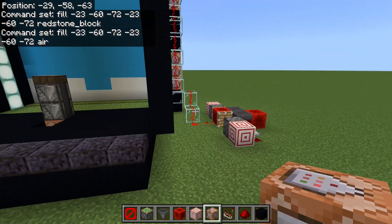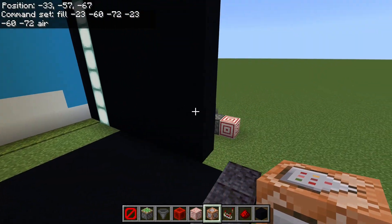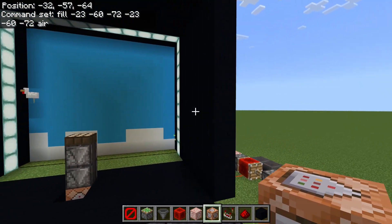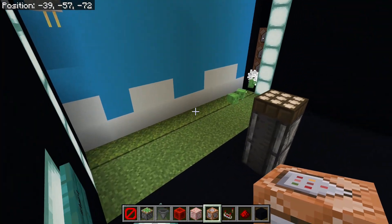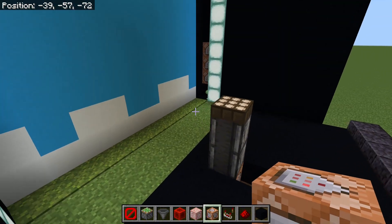And then in this command block that we put down over here, we're going to put fill — the same thing — but instead of a redstone block we're going to use air: negative 72 negative 72 and air. So that way whenever we turn it on, the clock will turn on — when we press this the redstone block activates and the slimes spawn.